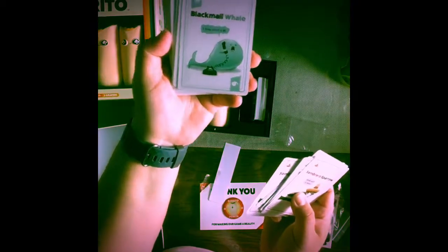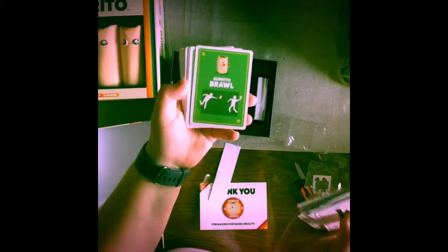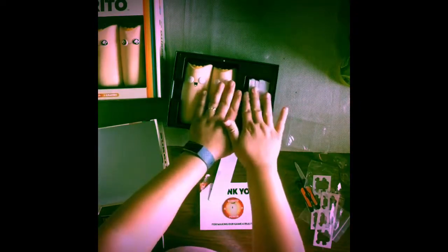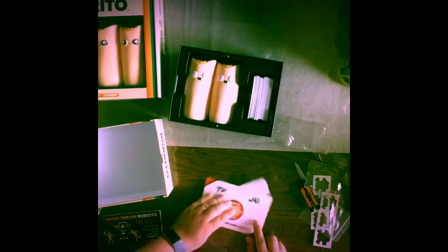In the second Kickstarter deck you have a Sombrero Sparrow, a Blackmail Whale, Burrito Bra in pink, Burrito Duel, and Burrito War. You can play with the Kickstarter exclusive set by itself or add it to the base original game.